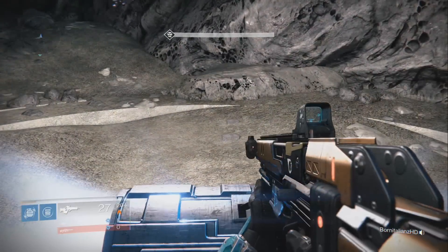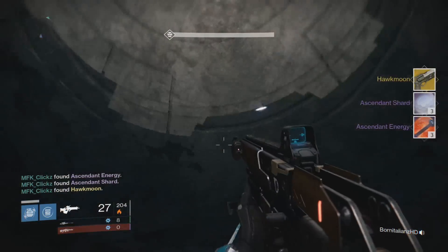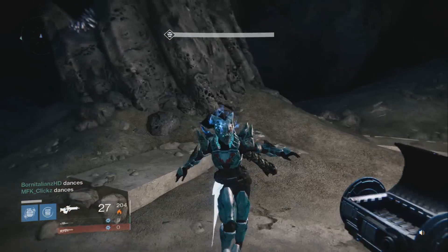And then moving on to my last character, which was my Titan, go ahead and open up the chest and this time I get my second Hawkmoon — really awesome hand cannon. It is exclusive to PlayStation for those of you on Xbox wondering what it is. Then I get Shards and energy with that as well.